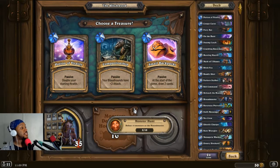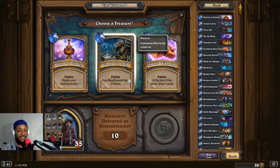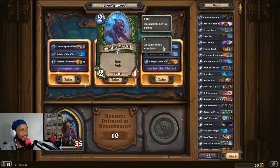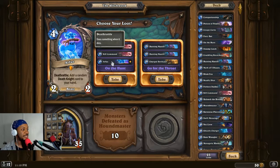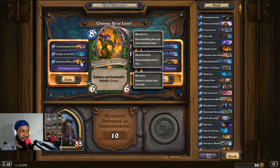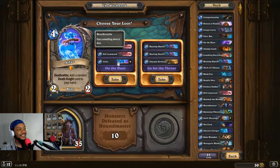All right, what are we doing? Double my starting health again, with the alternative being my Bloodhounds have two attack — 3/1s with Rush means I can take out most stuff easily. Let's have our Bloodhounds have two attack — so now our ability actually matters. Hunting Mastiff — that's a cool card. I like drawing a bunch of those. Charged Devilsaur — we're familiar. Kill Command. Arthas — death rattle, add a random Death Knight card to your hand. Adapt friendly — whenever you summon a beast, reduce the cost of this card by one. I think the play might be Hunting Mastiff.